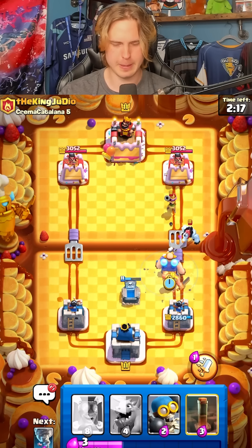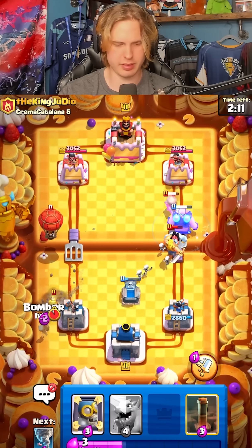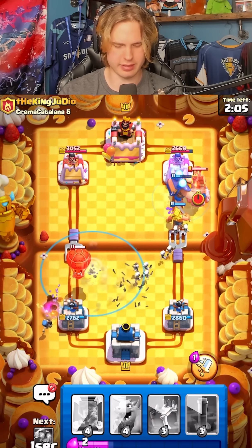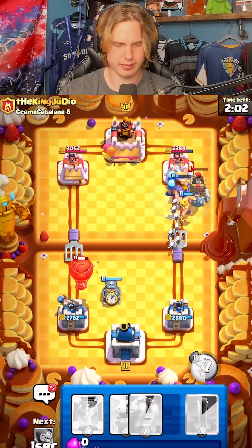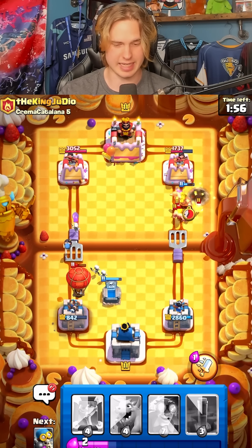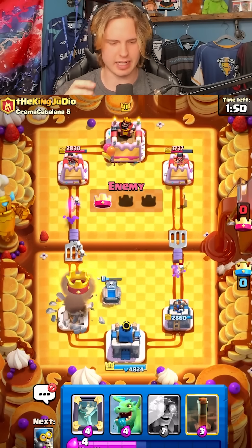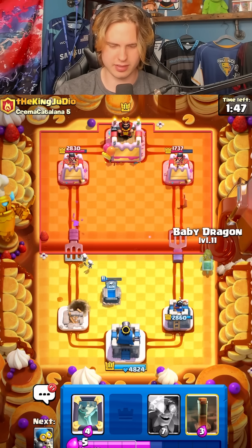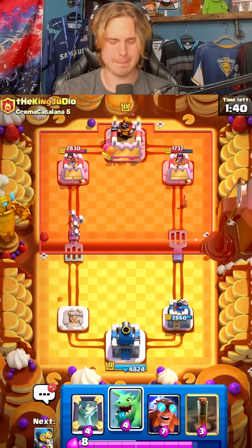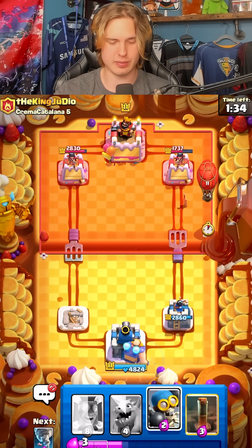Is he gonna go for a balloon with his ice golem? He goes balloon opposite lane — I'm gonna go bomber to take this out, and I have to go like tornado back and then tombstone maybe. Our tombstone went down so late and our tornado wasn't placed optimally, so we're definitely losing our tower here. Now I have to try and come back. You can't even activate king tower with that balloon placement after the change to balloon — he had a really good placement. Let's go for another electro-giant here, we're in a really bad spot right now.